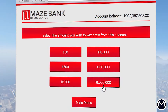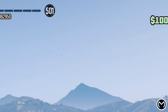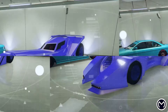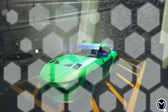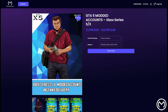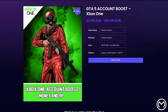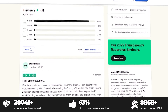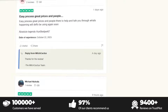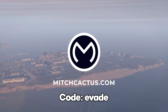If you guys don't want to have to spend hours grinding out these glitches, then make sure to check out the instant delivery modded accounts from MitchCactus.com. They provide money up to $1 billion, as well as RP levels over 100 for Xbox, PlayStation, and PC. They also offer account boosts, modded outfits, and modded cars with F1 and Benny's wheels. These guys have over 9,400 reviews on their official Trustpilot page. The link will be in the pinned comment and description — use code evade for 5% off your entire order.